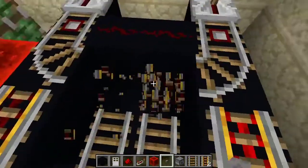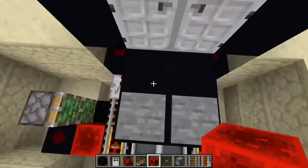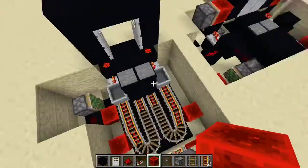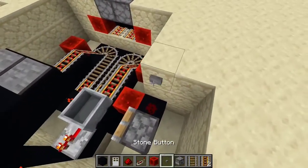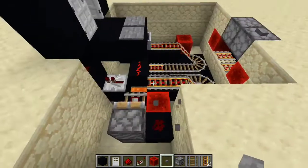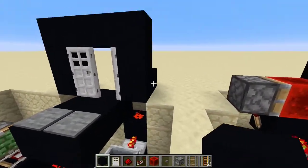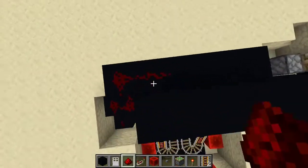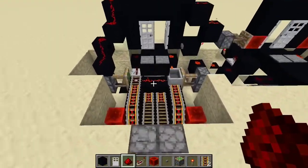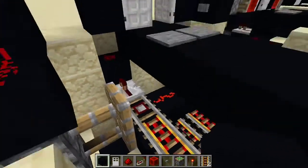Yeah. I've changed those to powered rails. So we prime it, we stand on the pressure plate. It works. So now the door is open. So now if we were to retract that — sick. So now we just need to make the closing. This is some real spaghetti. But does it work? It's working spaghetti. So now we just connect it all.